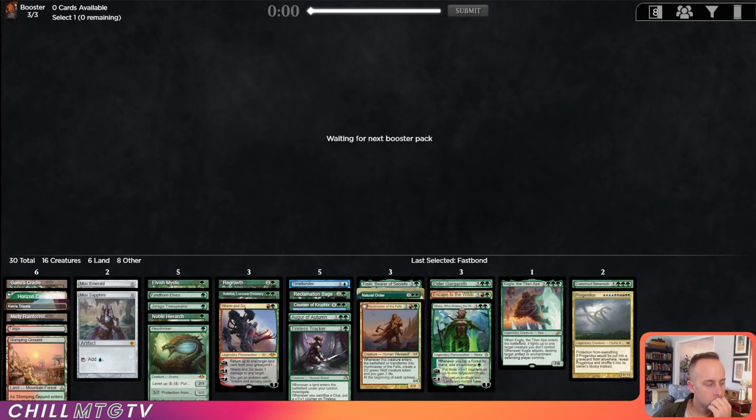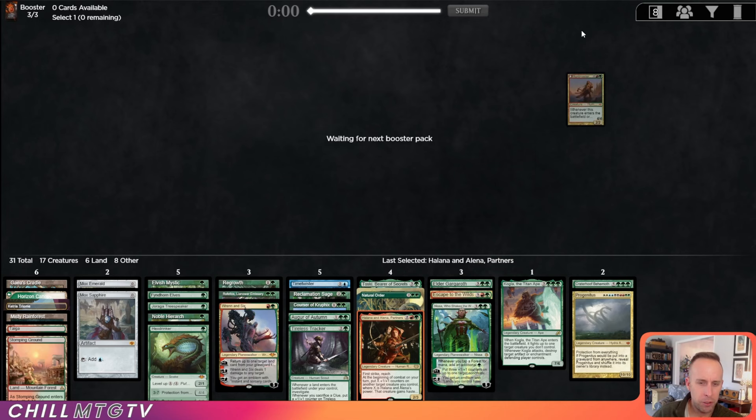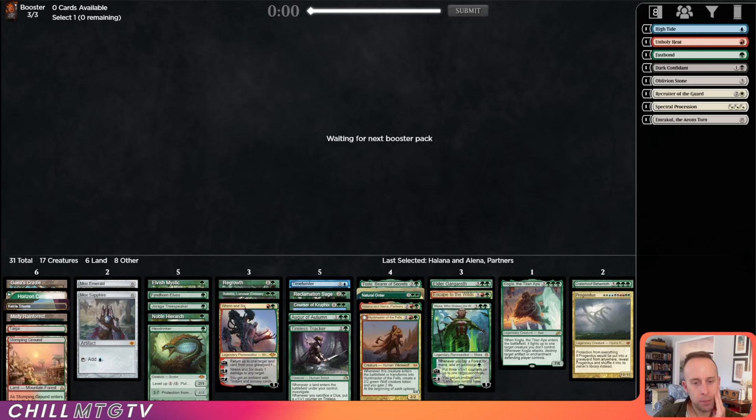Alright, there's a Halana and Alena — they're really powerful, and we are playing green-red, so I think that's the pick here. The only other option is like Firebolt, but Halana and Alena is a lot more fun. So it looks like we're playing Gruul with a splash of blue — moist Gruul, if you will. Teamer if you're old school.